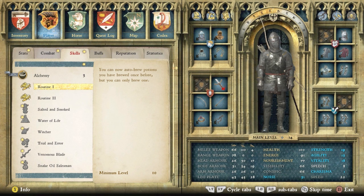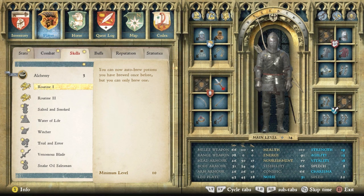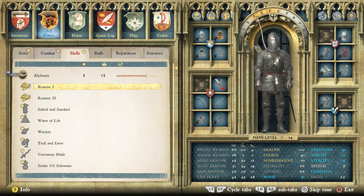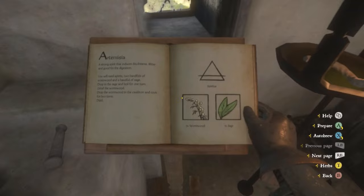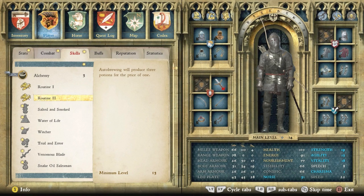With Routine 1 it's a very fast leveling experience to reach level 13, which unlocks Routine 2. Once you have Routine 2 you can auto-brew three potions at once for the ingredient cost of one potion. It doesn't matter what potions you use to get from level 10 to level 13 — just brew whatever you can with ingredients you have saved up. If you've bought different recipes, it's very easy and very fast.